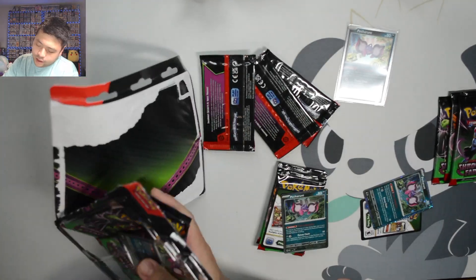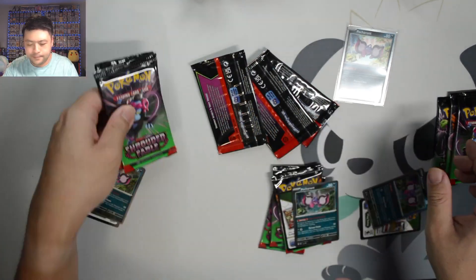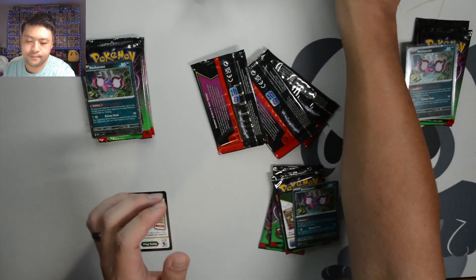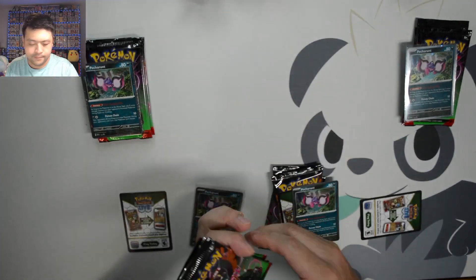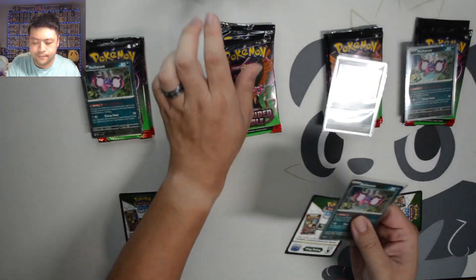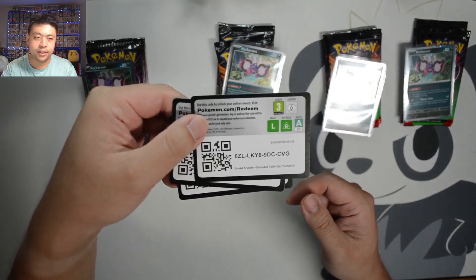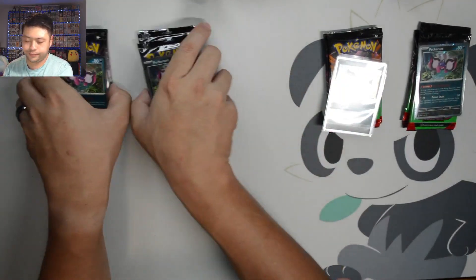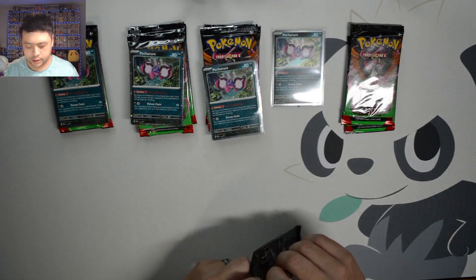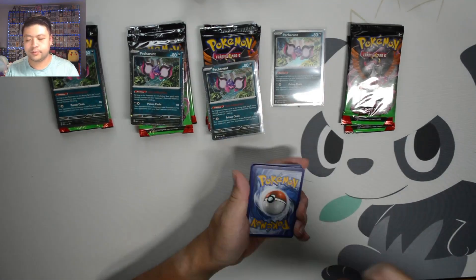Do be careful with these — they still have the sharp edge. Alright, three code cards: six XQ, MLB for Major League Baseball, and CVG. Let's get started with this first one that we pulled open, KCR.